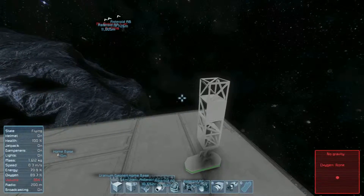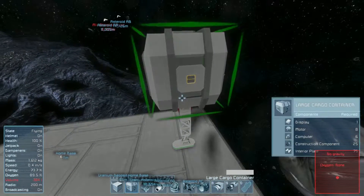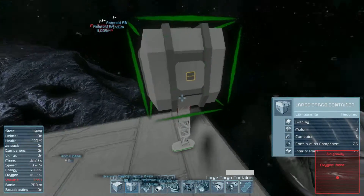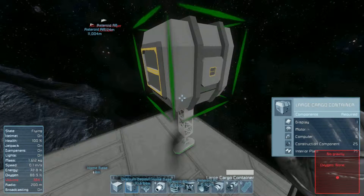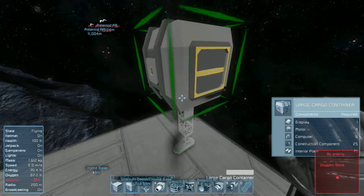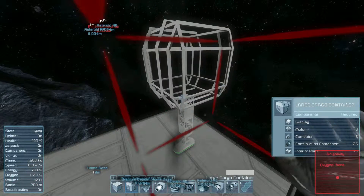The first thing I'm going to build off of this is going to be a large cargo container. Now this has become an issue as of late - I'm not sure when the patch actually happened, but cargo containers now increase in weight as you fill them with items. So the ship will become increasingly difficult to steer and slower to accelerate the longer it mines and the more full the cargo container gets. But it's the first ship, it's going to be slow anyway, so we'll just have to deal with it.